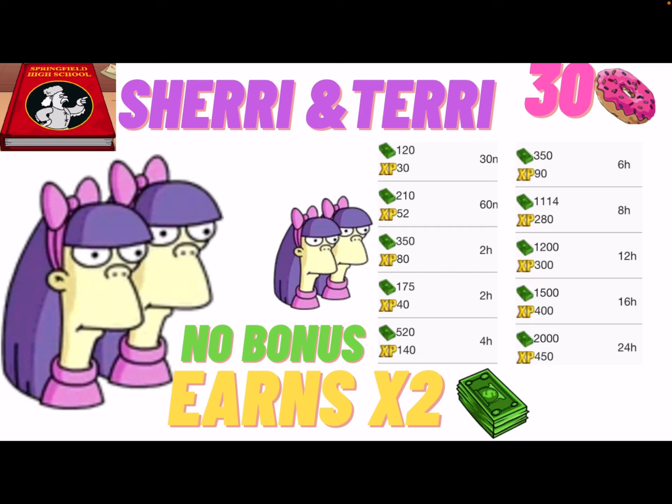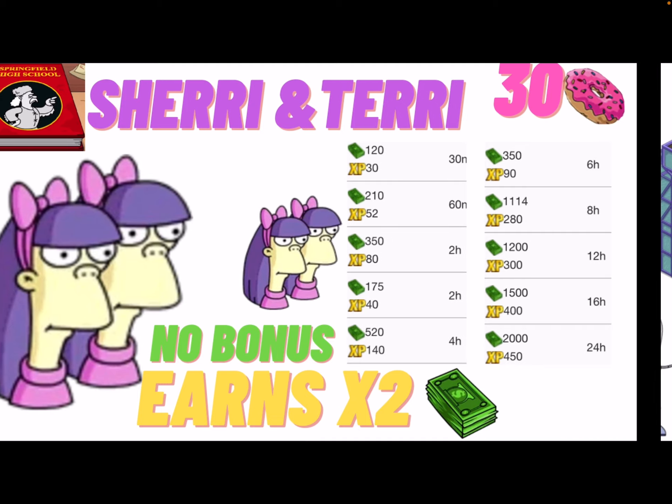Next we've got Sherry and Terry. Like the Wiccans, this is just one prize — it looks like two separate characters, which is hard to get your head around, but they actually double the cash on their missions. A normal character produces 105 every 60 minutes, but with Sherry and Terry you get 210 for 60 minutes, which is very cool. They earn two times the cash as one character. There's no special bonus, but the bonus factor is pretty small in this ranking anyway.